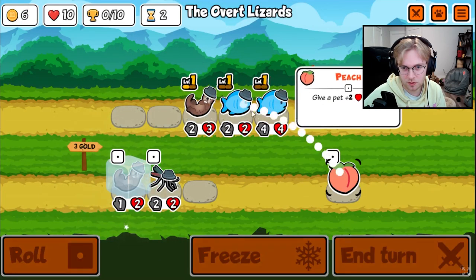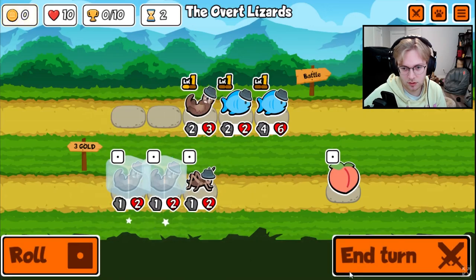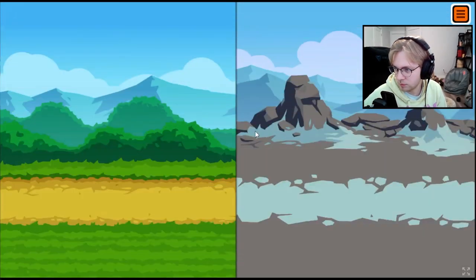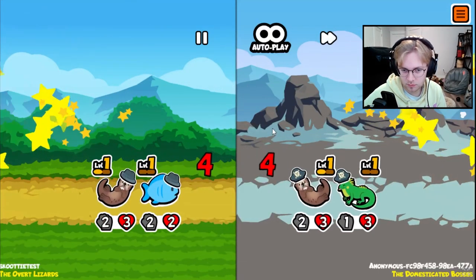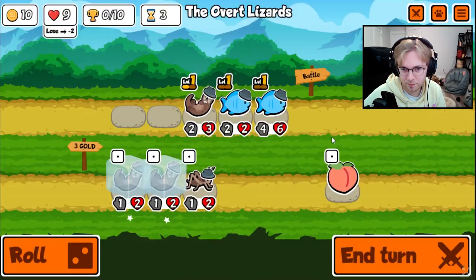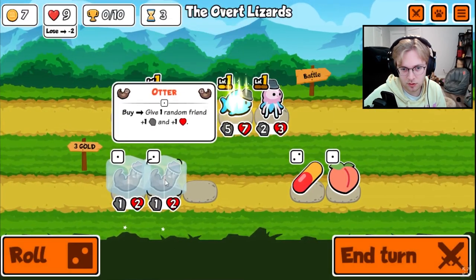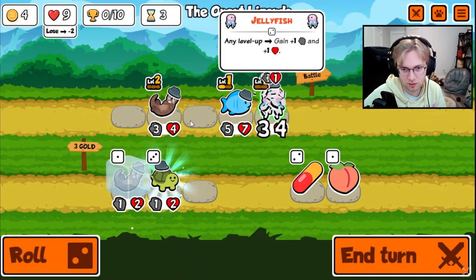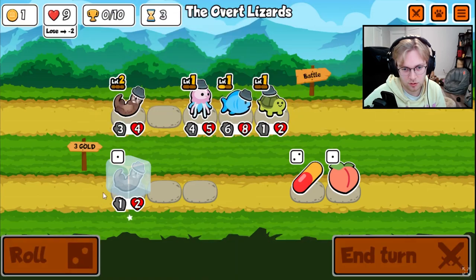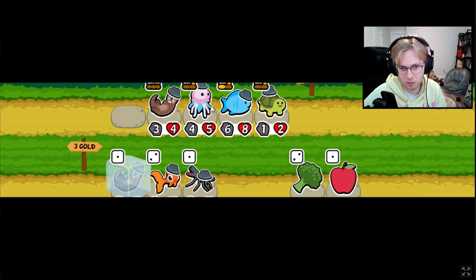Maybe I keep this frozen and get a tier 2 next turn. Off by one — maybe should have bought. We'll go jellyfish. I think jellyfish is decent here. Then we'll go turtle. Another fish would be good. Maybe we don't keep the jellyfish around for too long, but I think it is strong here.